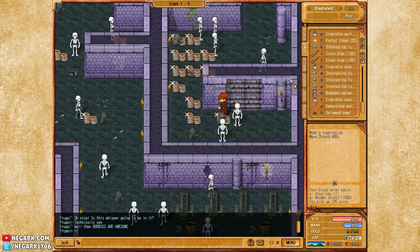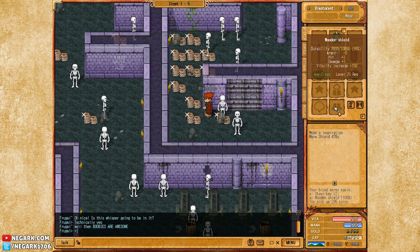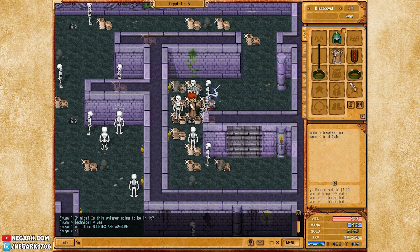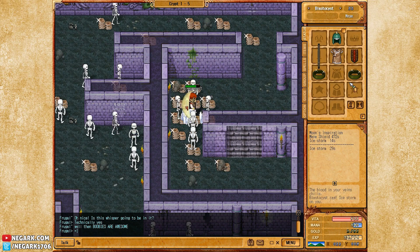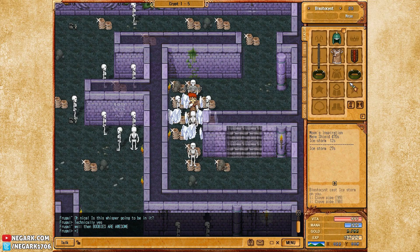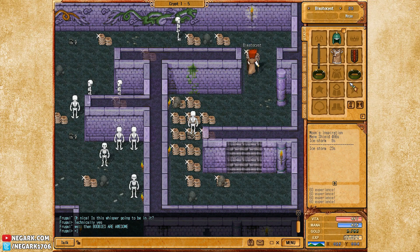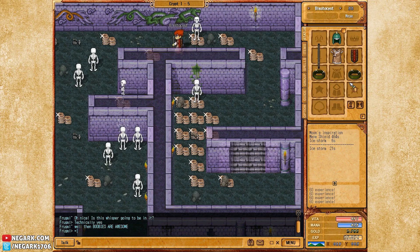It does have some stats on it — negative 3 armor and 150 vitality. So I may actually use it instead of turning it in for that quest for a while. But I still have to get further in to kill the red skeletons — the skeleton magicians. So I'm going to hop on further in for that.